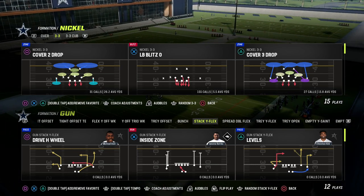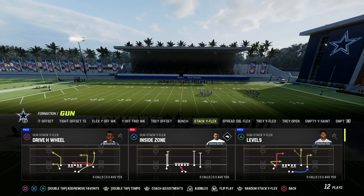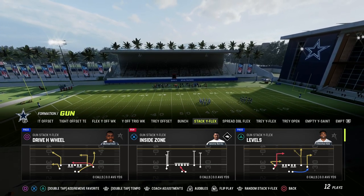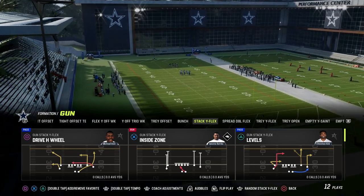In this video, I'm going to show you one of the best route combos from the Stack Wide Flex formation in the Saints playbook. Des used this specific formation out of the Saints playbook to really attack Kiv's defense well, and I wanted to break down one of my favorite concepts that I saw him running.